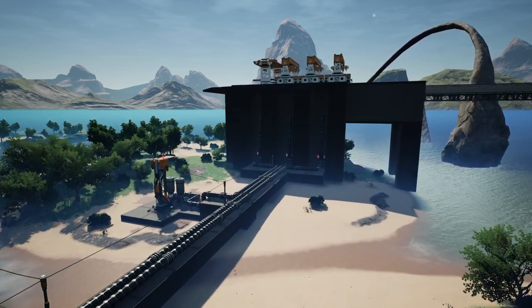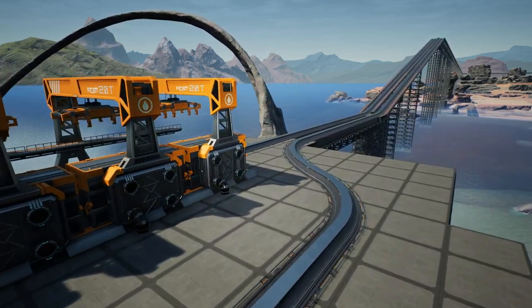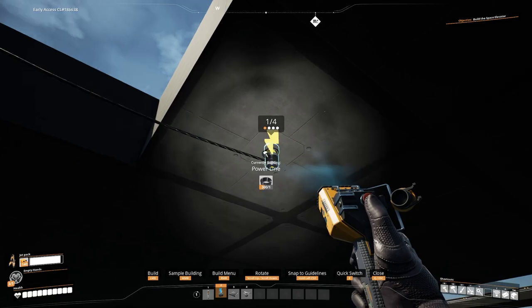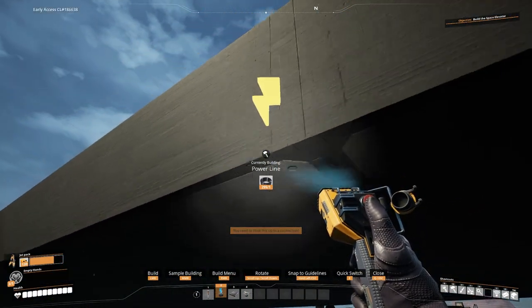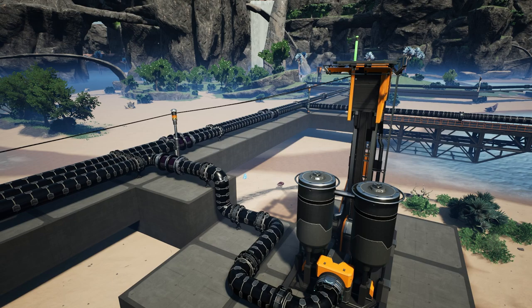The good thing about train stations is that the train lines actually act as power poles, so we can send and transfer power down the line. All we need to do at the computer building is connect it to the main grid, and then that train station is sending power to the other one, which means the train station at the Golden Coast is now powered, and so are all the oil pumps.